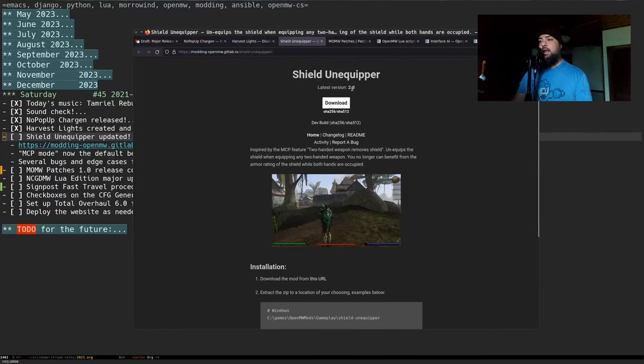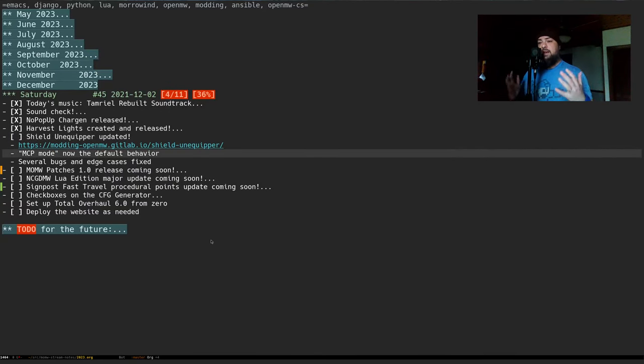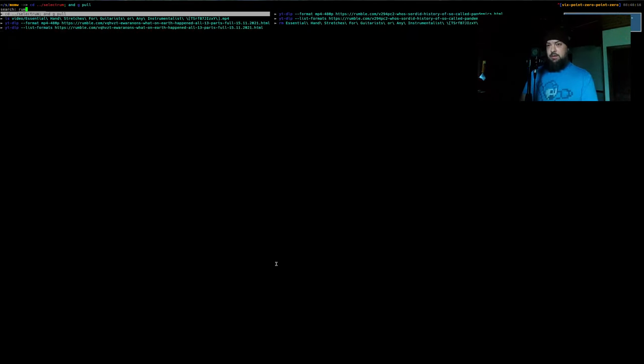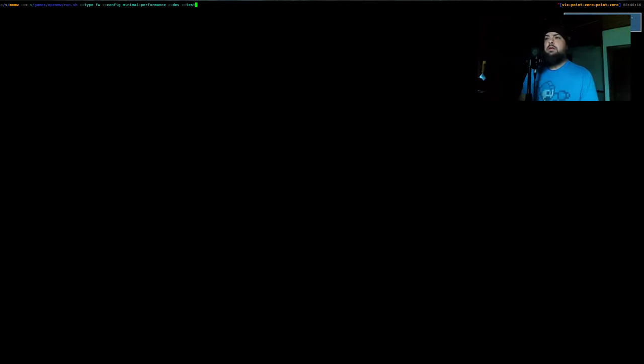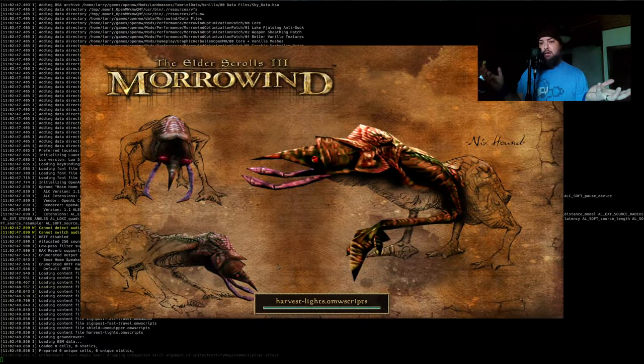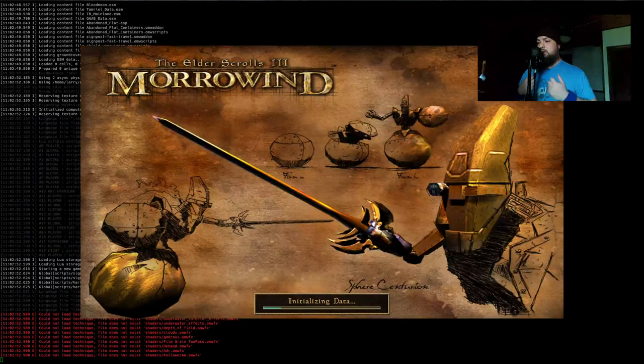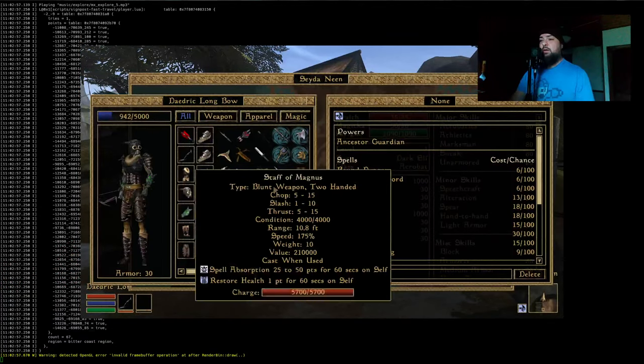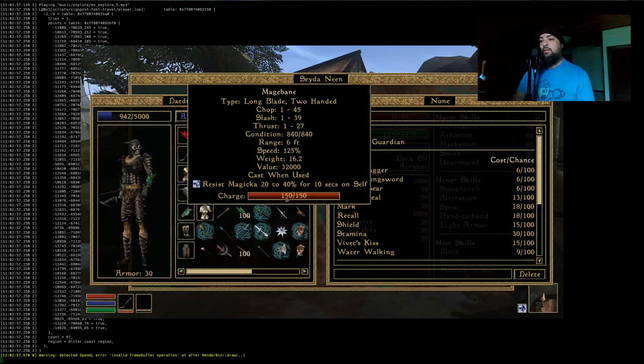Shield Unequipper, which we wrote on this very stream a while ago, had a pretty major update — I'm calling it 2.0. What I referred to at the time as 'MCP mode' is actually the default behavior now. It turns out it worked that way for a reason. When you have a shield equipped and equip something that doesn't make sense with a shield — like a two-handed crossbow — the shield gets unequipped.